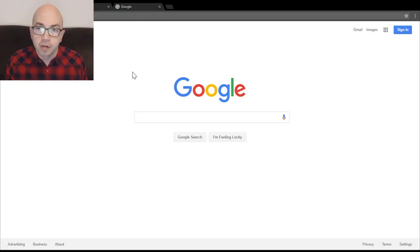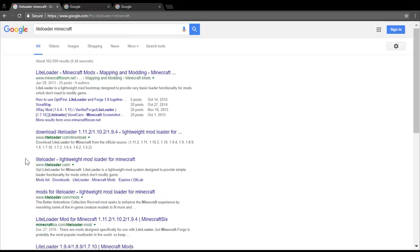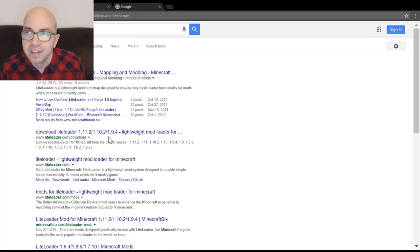To install both the AutoFish mod and the macro mod, you first need to install LiteLoader — that's another mod that allows you to use both. All you have to do is go to Google and type in 'LiteLoader Minecraft.' I'm going to post the links in the YouTube description below the video, but in case they get updated you can Google it to get the latest version.